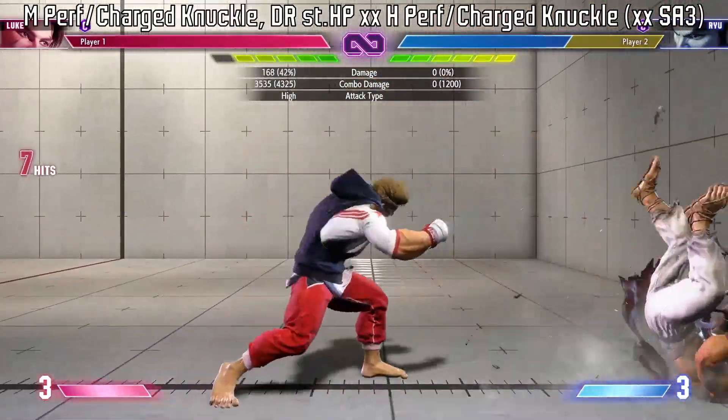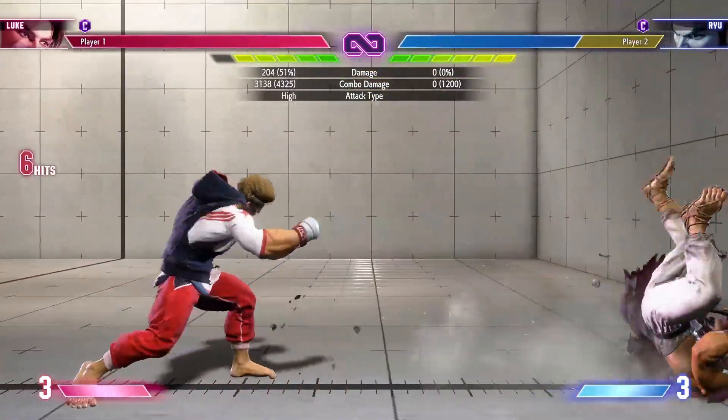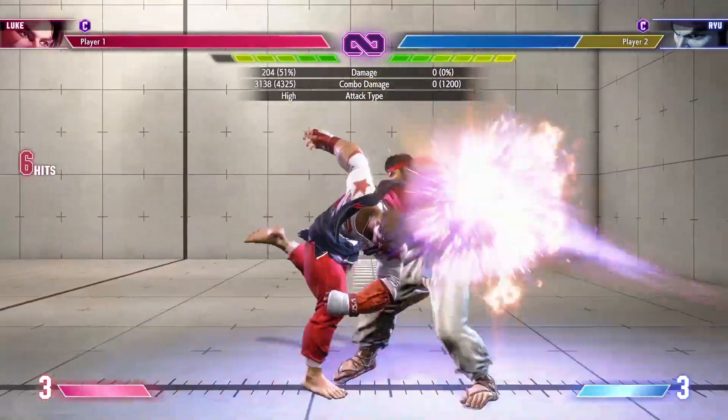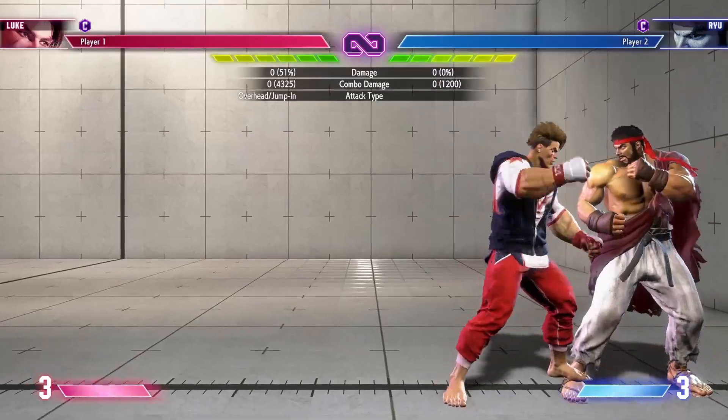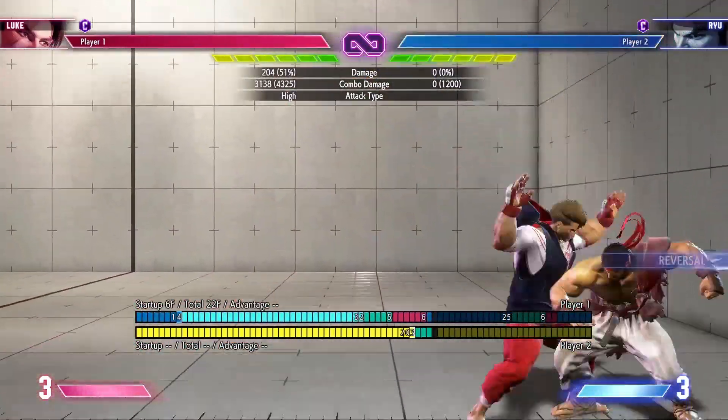This combo leads into a safe jump as well. Speaking of safe jumps — instead of whiffing crouching medium punch like you usually do, you can also whiff a standing light punch which moves you forward a little bit further. However, the safe jump after that will not work against characters with 5-frame DPs.